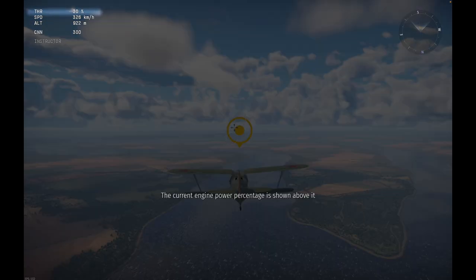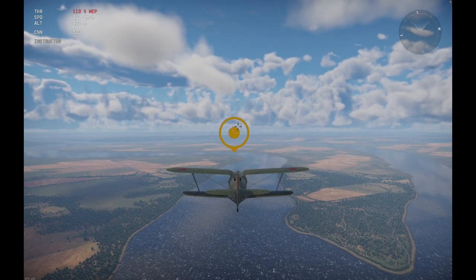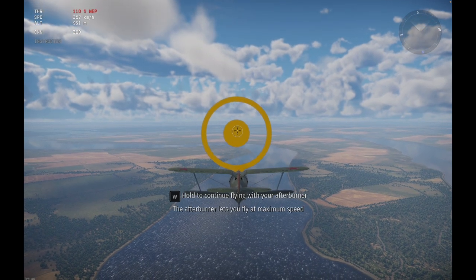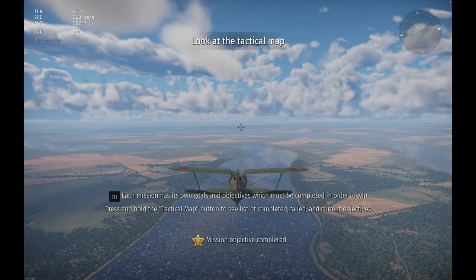The current engine power percentage is also displayed. As you can see, the aircraft's speed changes. Increase the throttle until emergency power is enabled. Hold the button to continue flying with WEP. The WEP lets you fly at maximum power. Each mission has its own goals and objectives which must be completed in order to win.